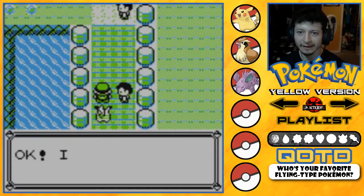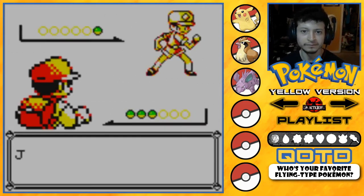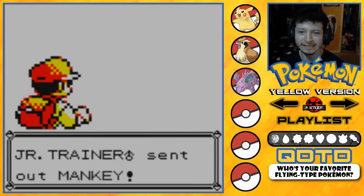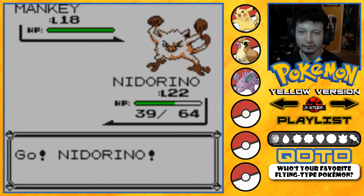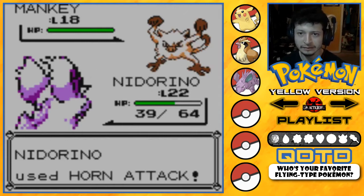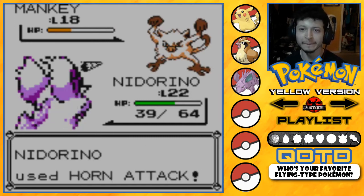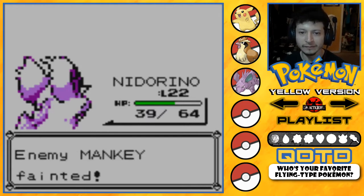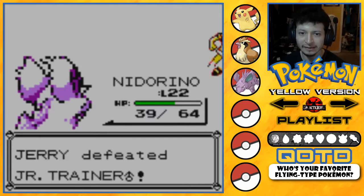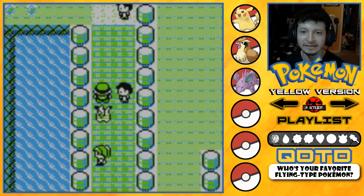Fifth trainer — a Junior Trainer with a Mankey. Horn Attack — more than half! Mankey down! He only had one Pokémon — too much, too much. What's my prize? Congratulations, you beat all five trainers! Jerry received a Nugget! Would you like to join Team Rocket? I say yes — I want to join Team Rocket!